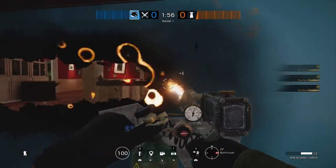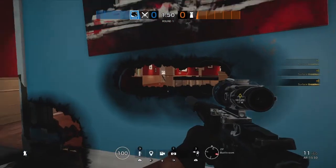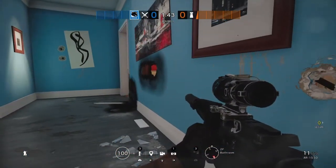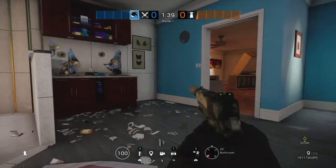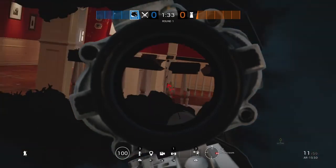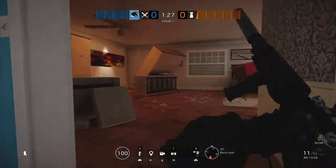Don't do a straight line across for your sight lines, because not only does that make it more obvious, but they can shoot at you more easily. Also, don't put it on drywall — if you're hard-scoping through it, they don't even need to shoot at that tiny hole. They can just spray down the whole area and you're dead.